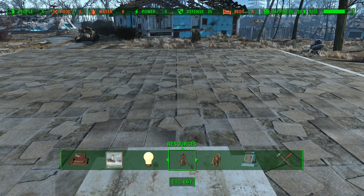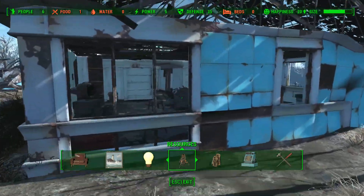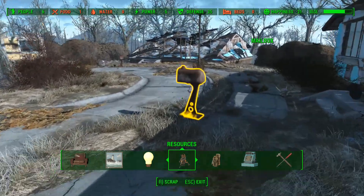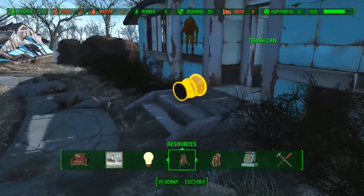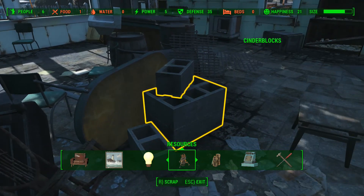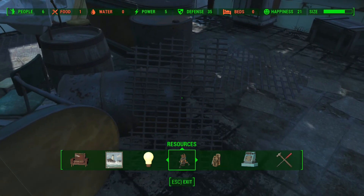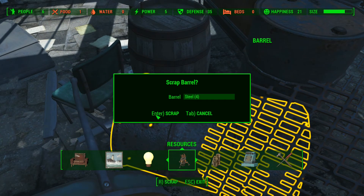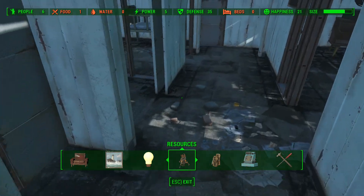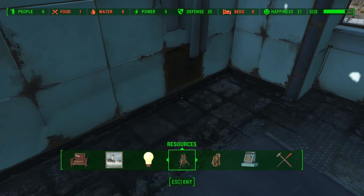You'll have to go around and find stuff — like this car, for instance, scrap it. Mailboxes give you stuff. Inside of houses give you stuff; you can clean these up really nicely. Cinder blocks give you concrete, and things like that give you steel, ceramic — all kinds of materials.